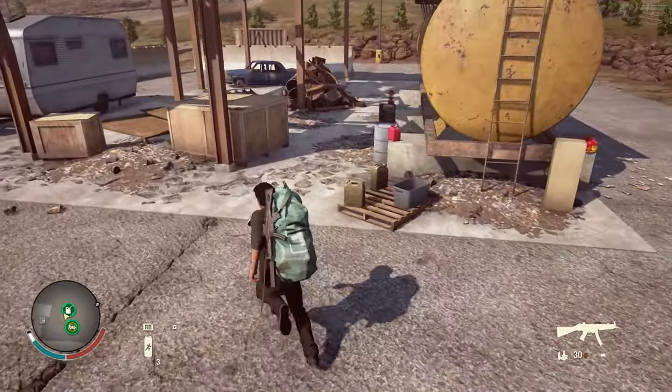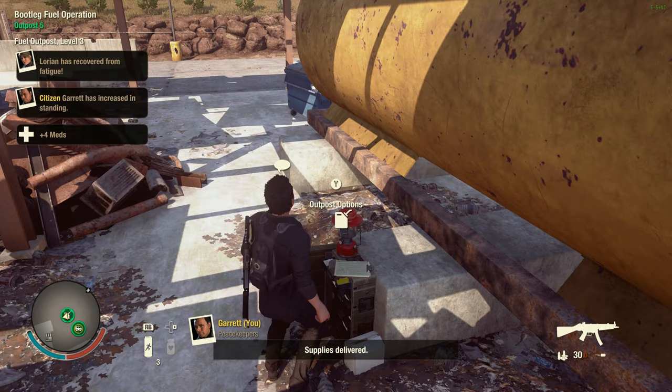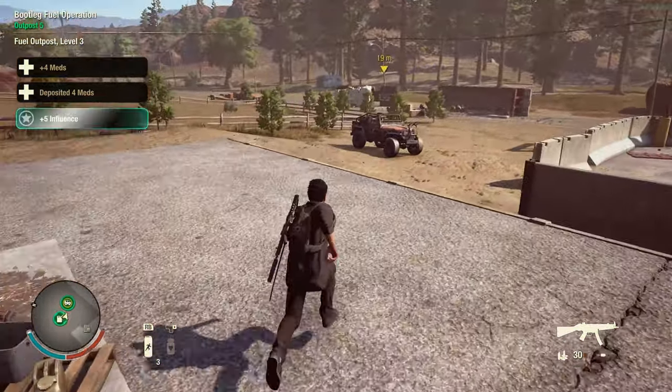Number one: rucksacks can now be deposited at any outpost that is upgraded to at least level two. However, rucksacks cannot be withdrawn from outposts.